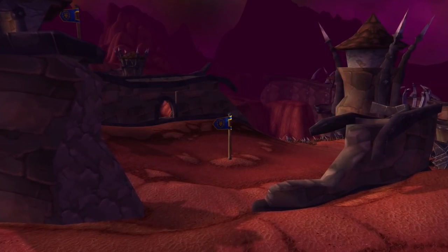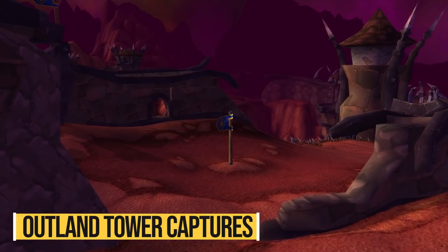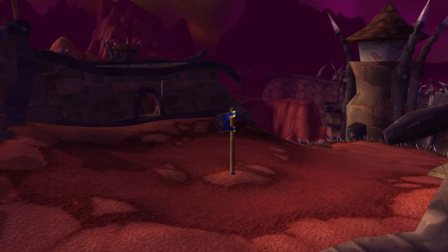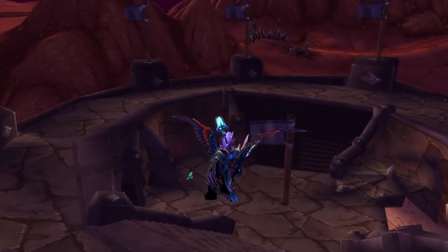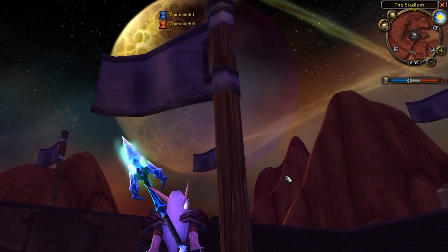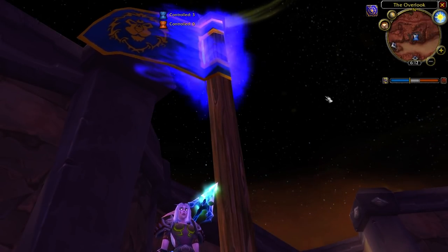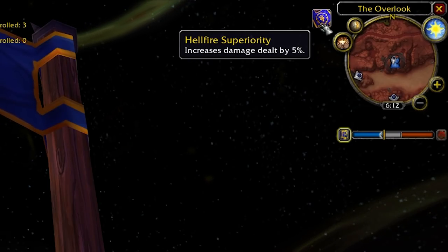Another fun thing you could do when bored is the PVP events around Outland. You'll find these in Hellfire Peninsula, Zangarmarsh, Terokkar Forest, and Nagrand. The goal of each one is to capture a given structure, but the means are different. In Hellfire Peninsula you'll have to capture 3 towers by staying in proximity and waiting until the bar fills up — the more players there are, the faster this will be. Capturing all 3 towers gives everyone from your faction the buff Hellfire's Superiority, as long as they stay in Hellfire Peninsula.